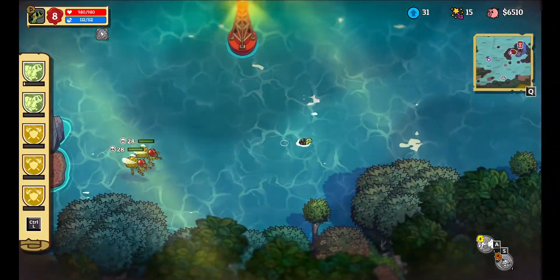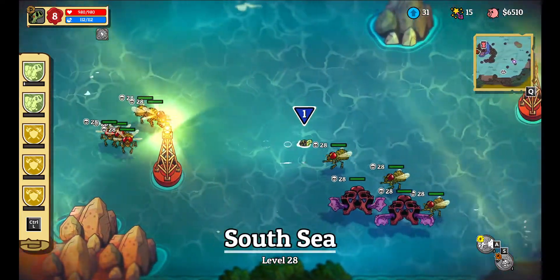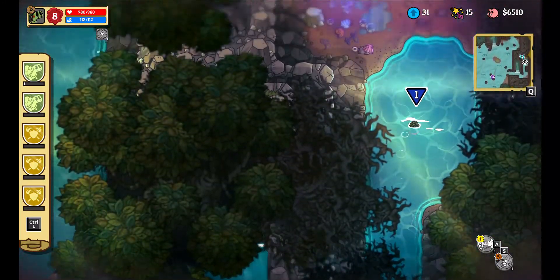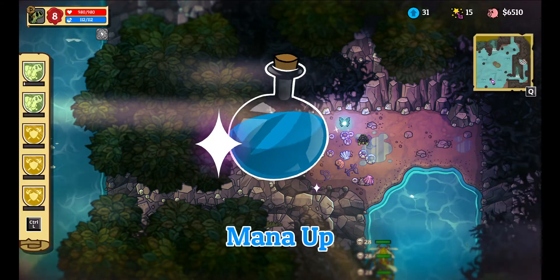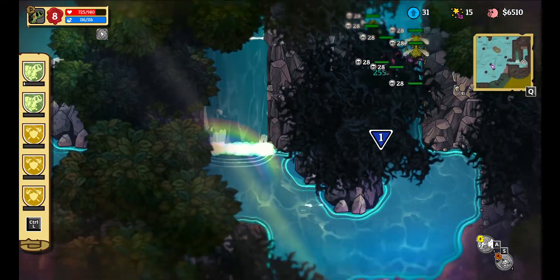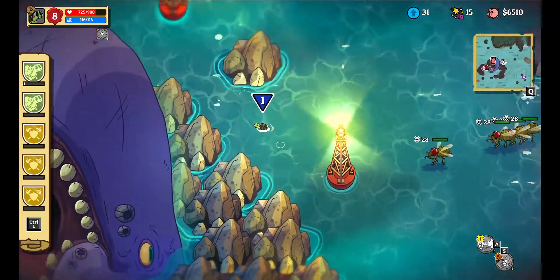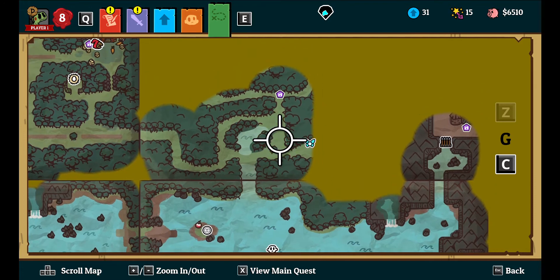My friends are already here to free me. It's the same guy. One of my friends accidentally punched me too hard. Where's Apeon? I'm sure it was an accident. Where's the final fairy? Up there.